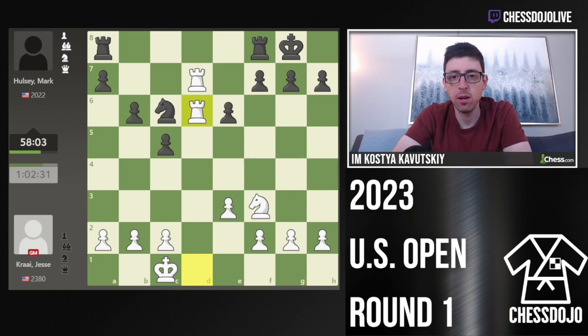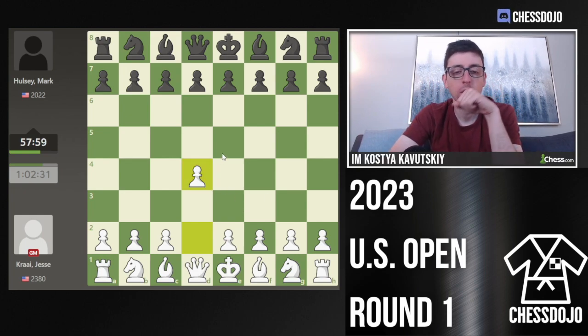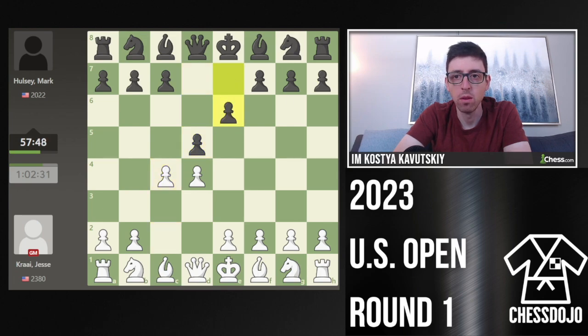You guys want to see my game from last night? It started D4. My opponent was rated about 1,600, just for reference. He went D5, C4, E6, Knight C3.